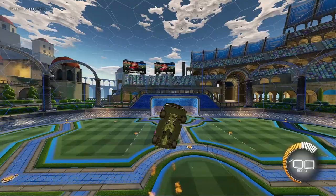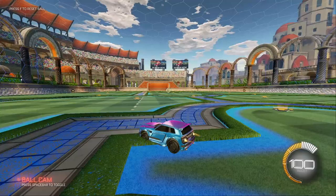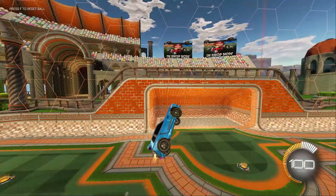And when our car is pointed to the right, forward is right, back is left, right is back, and left is forward. That's a bit confusing, but you must be able to understand it in order to learn airroll later on. So just practice flying around for a bit until you get the hang of it.